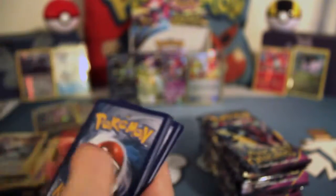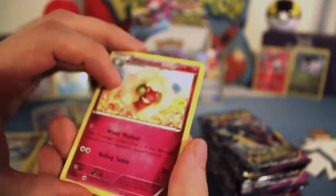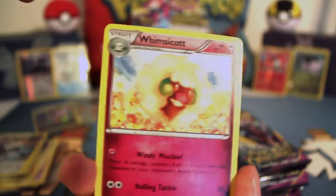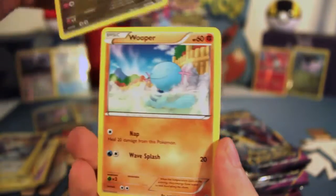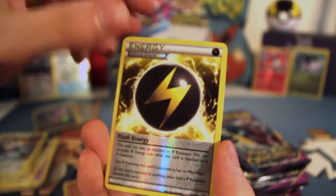Next pack. Whimsicott, Faded Town, Flash Energy, Malamar, Goomy, Wooper, Magikarp, Reverse Flash Energy — that's pretty — and a Regiice. It's a non-holo, but still shiny enough to sleeve.